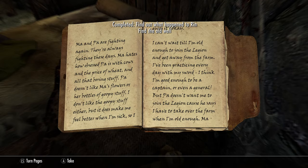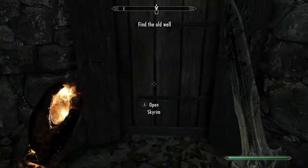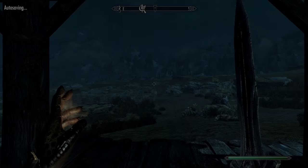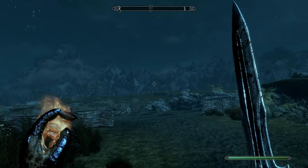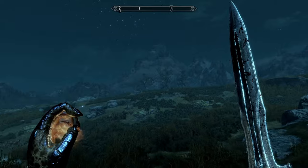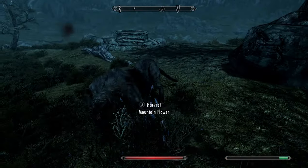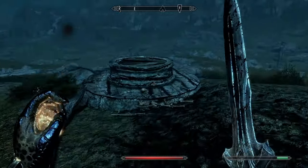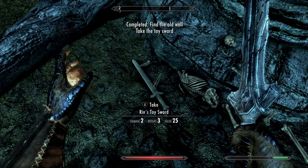We pick it up and read it, and it will tell us about a well. We'll head back outside and go southeast, just over this way. You will see over there, those trees — that is where we're headed. Next to this big tree is a wolf and a well. And just beside the well, there's a sword.